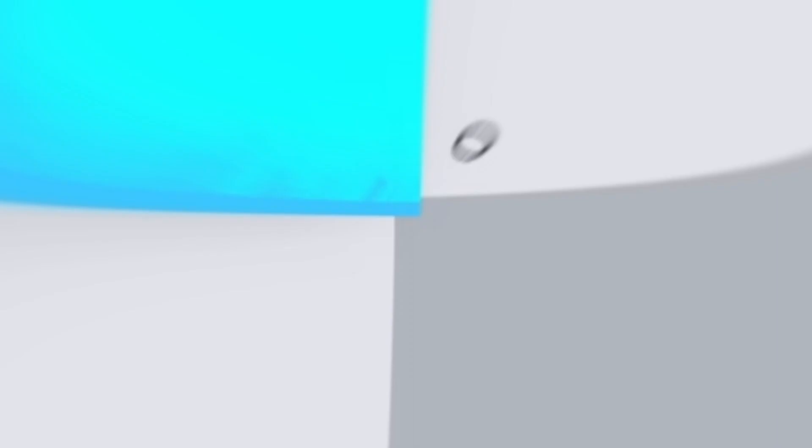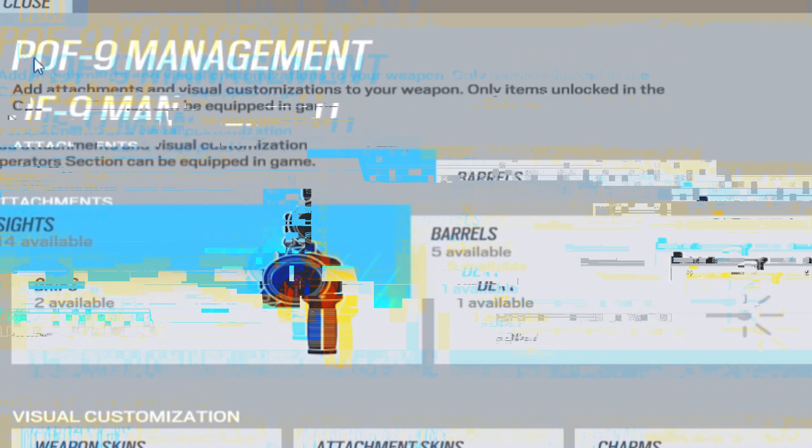First thing I would like to go over is the new assault rifle, the POF-9. It's an easy to handle assault rifle with 50 bullets and 35 damage per shot. The POF-9 has all the magnified scopes excluding the 3x, and it even has an extended barrel, but you're going to need to keep the vertical grip on.